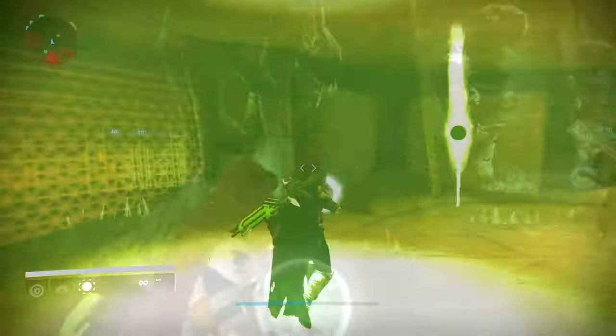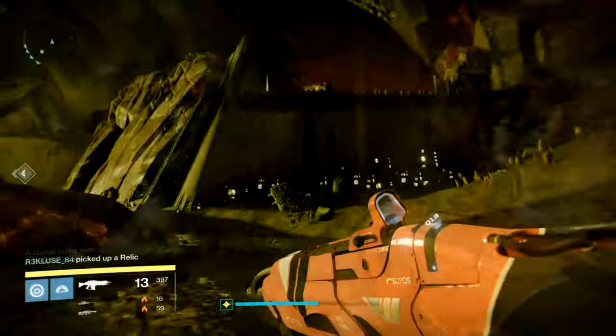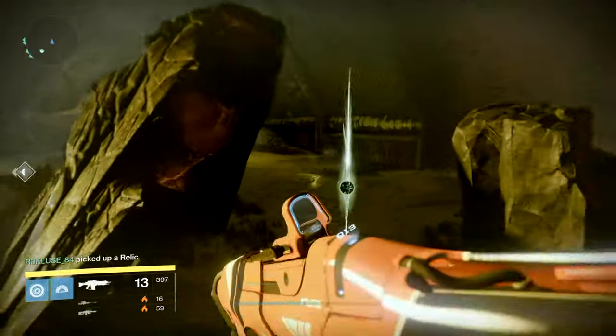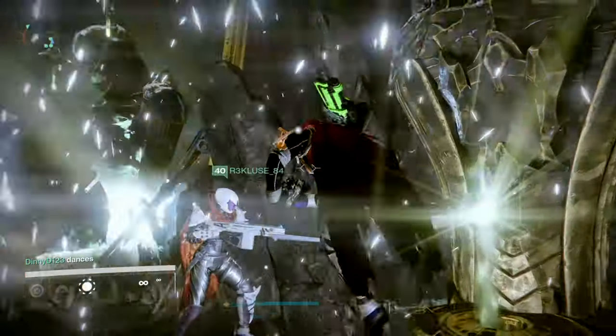One relic will be up front where you spawn into the raid. One will be hanging in the air after you went through the door. Then there will be one down the bridge on the left side. When you pass the doorway and into the next room, there will be one spawning on the left and right side of the doorway.